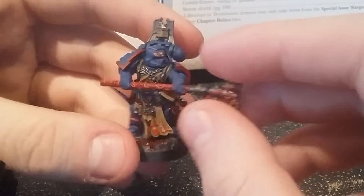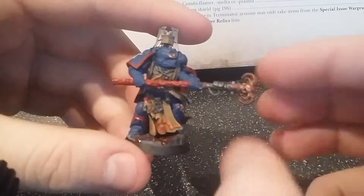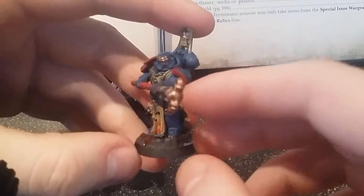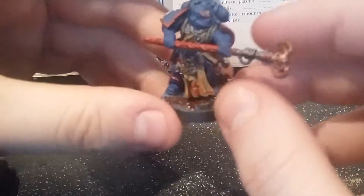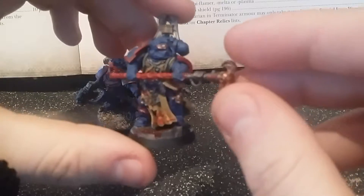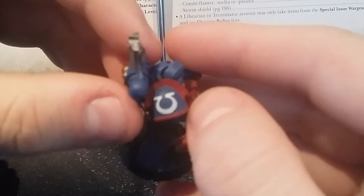He is 65 points on his own, but I've upgraded him to a level 2 psyker for 25 points, so he's 90 points total. He's wielding a force staff, which is practically the same as the power sword — I think in rules terms it's roughly the same as a sword, but quote me if I'm wrong in the comments. I've also used the Ultramarines upgrade pack on him a little bit, so that's why he has this shoulder pad.